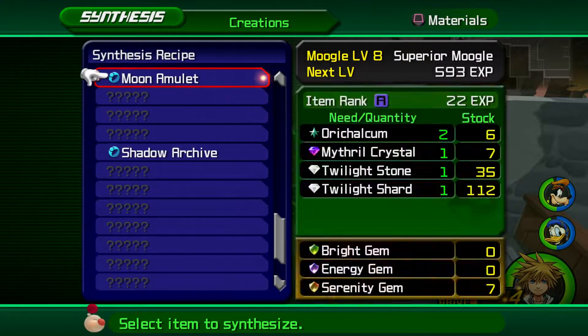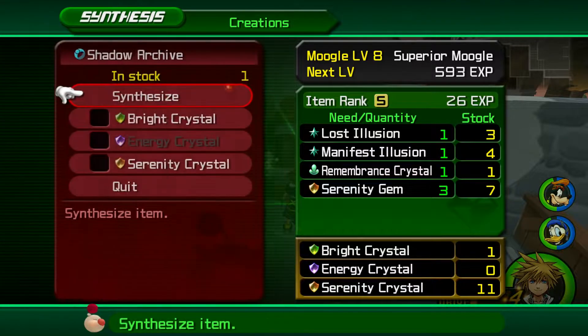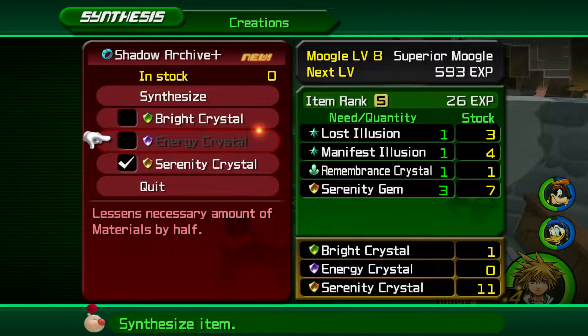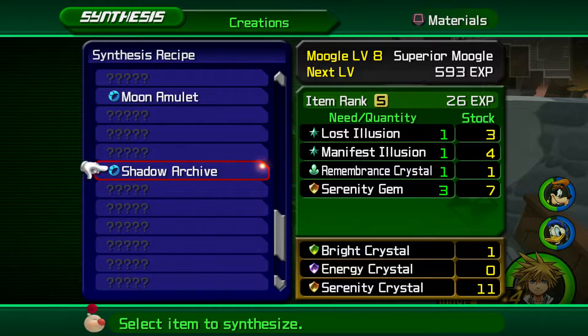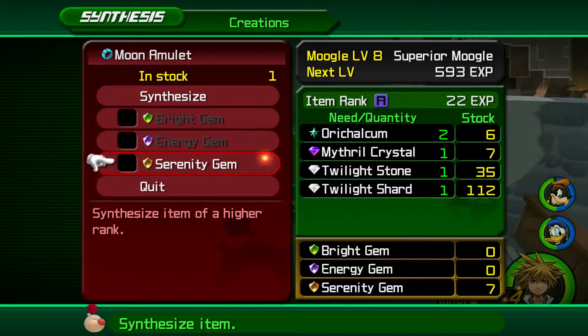Our goal today — oh, we can make more! We can make the plus version of these. Nice. I don't know if we can get more lost illusions though, that's my problem. Or manifest illusions for that matter. We can make a star charm, so let's do that.